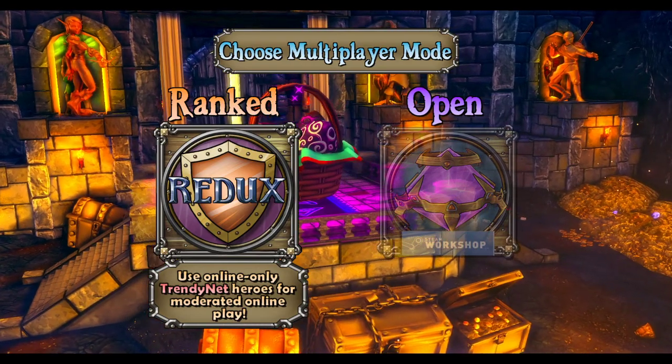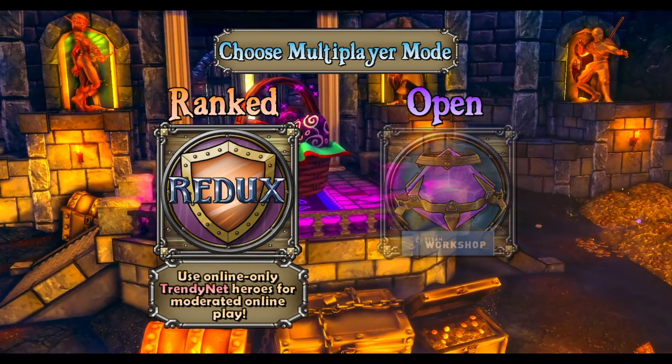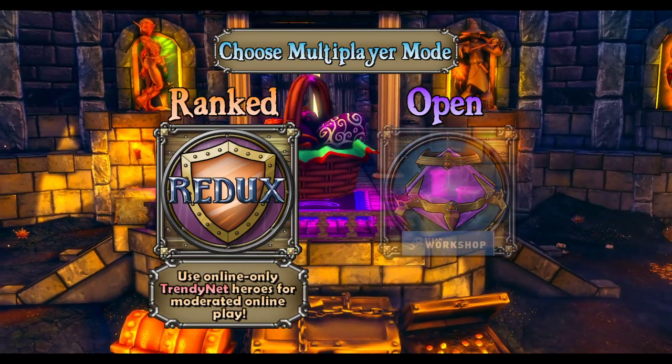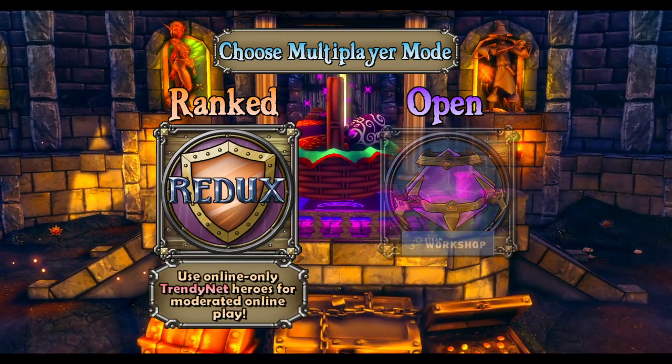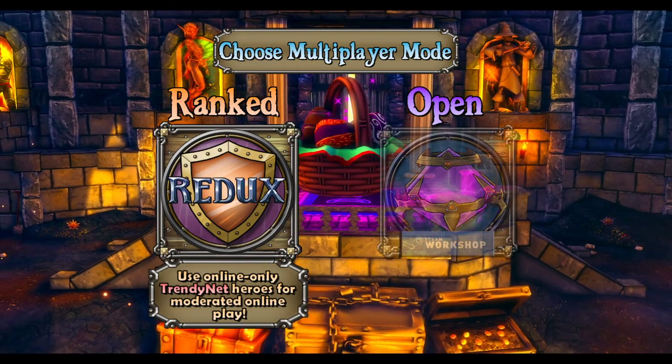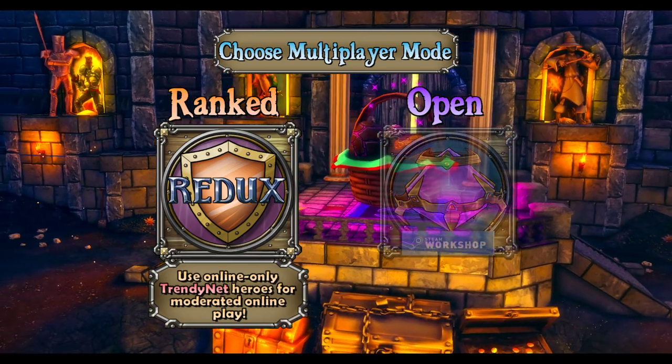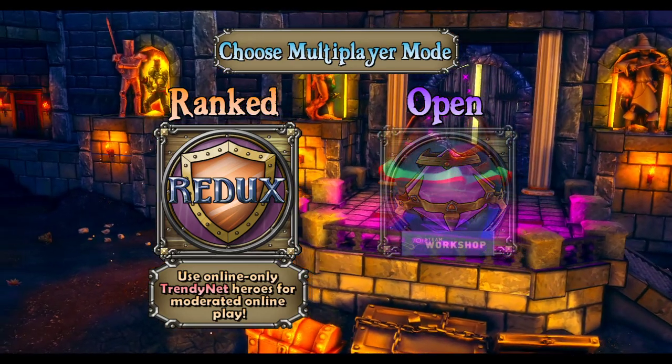I wanted to do a little tutorial on some stuff in Dungeon Defenders — things that people who have just opened the game wouldn't normally know about, or if they just play through the main campaign: what's next, what do they look for, how do they farm, what do they look for when acquiring new pets and weapons and stuff?